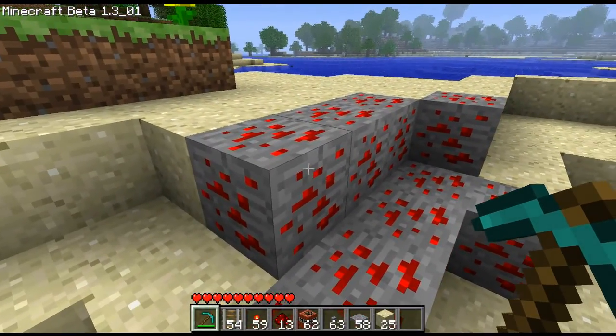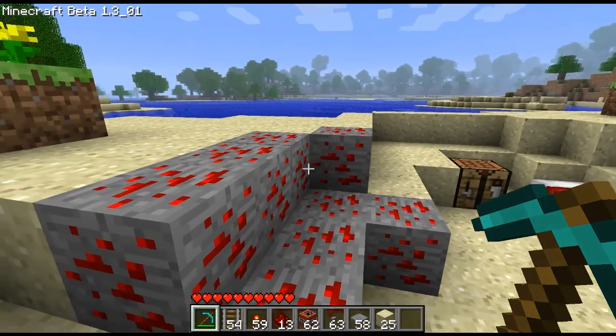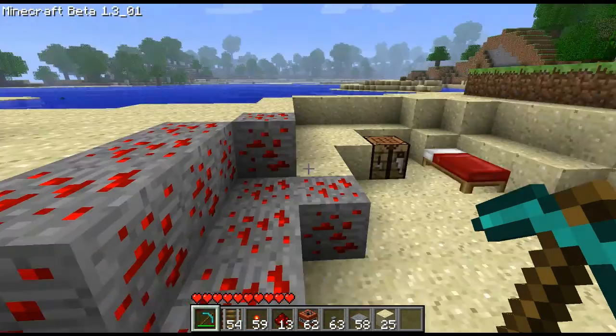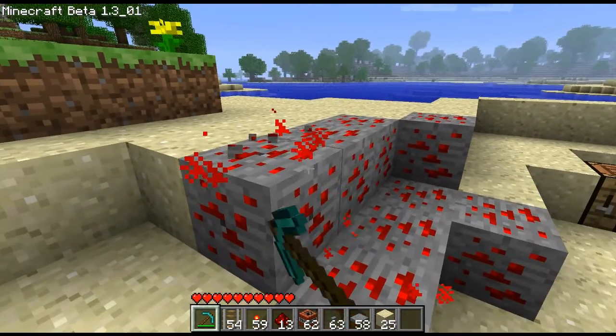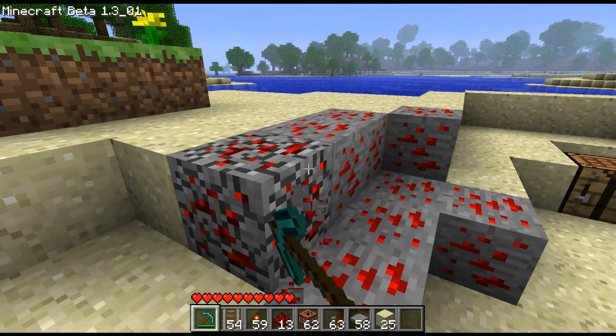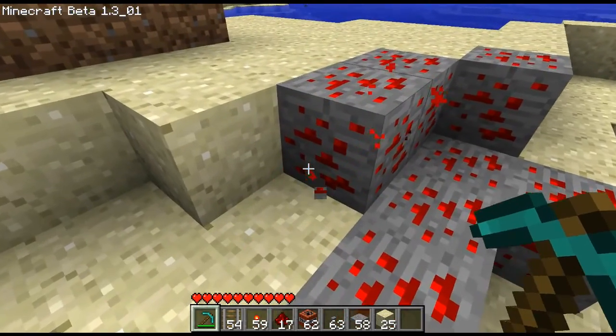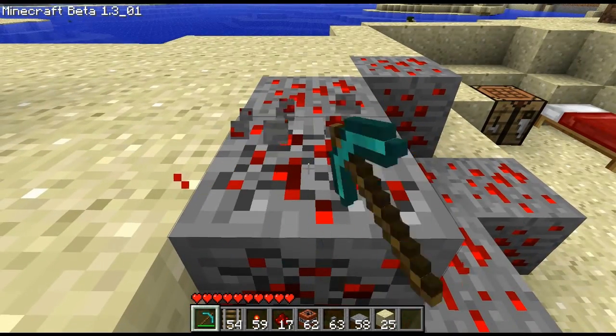This is Redstone Ore. It's found obviously not on the beach naturally, but rather very, very low down. I'm not sure of the actual numbers to be honest, but it drops about four to five Redstone. You need an iron pickaxe or better. Just figured I'd show you guys that first.